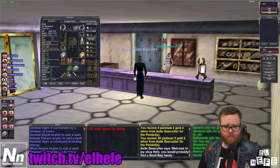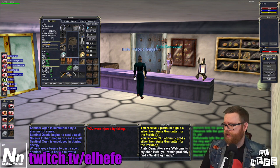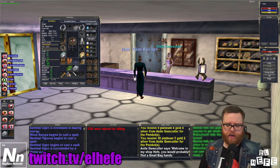Let's test this. As you guys can see, I have 416 platinum, as well as some gold, silver, and copper. I currently have 47 stone out of a possible 75 on my weight allowance.